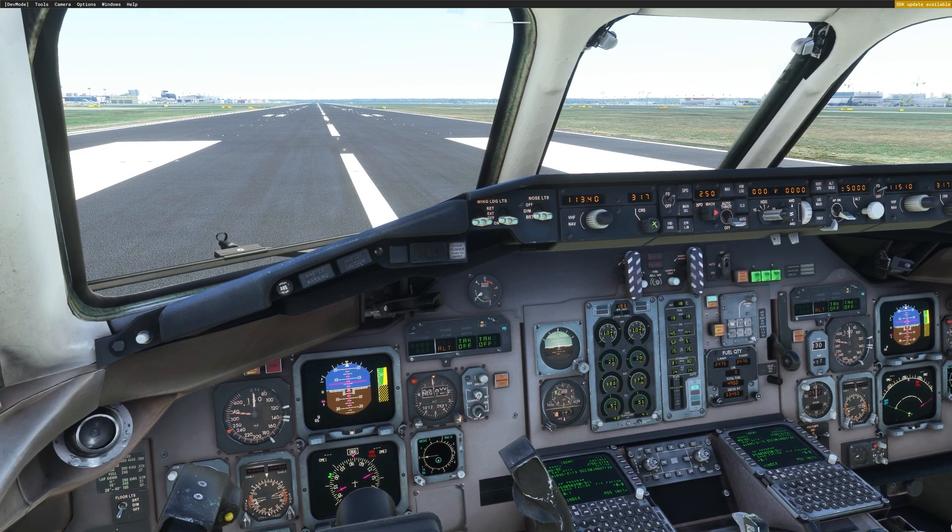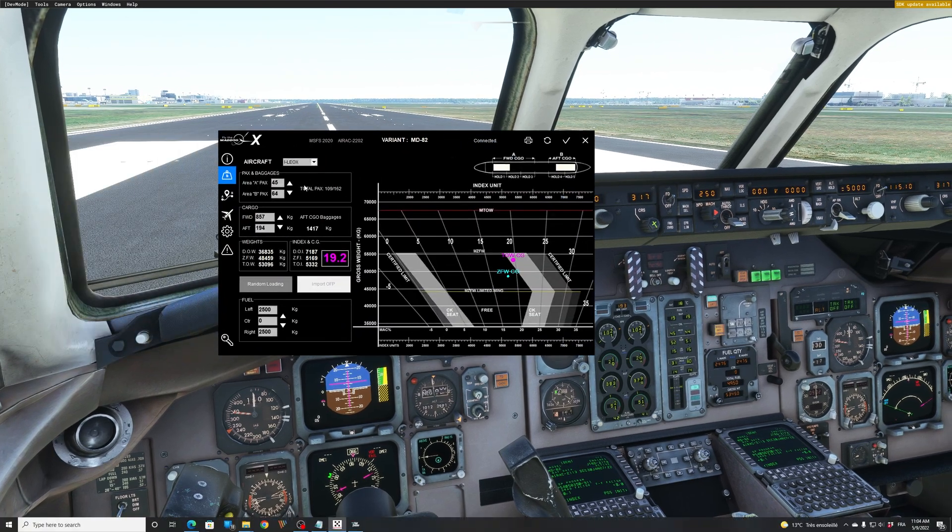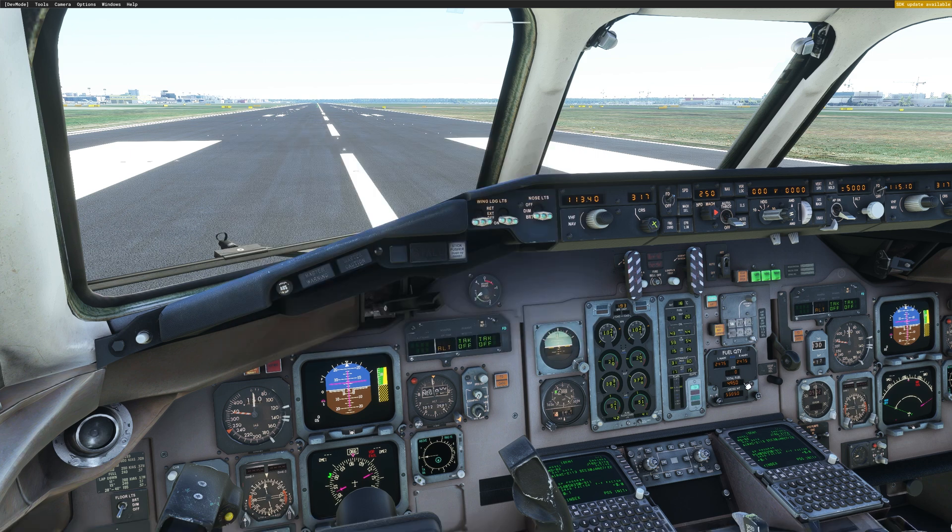Before we go any further, let's choose our training weight. You can use the load manager from Leonardo — I will just go random loading, and when you're happy with your load you can update it. Right now I should have a takeoff weight of about 55 tons, so that's good for me. I will send it to the simulator and that's it.